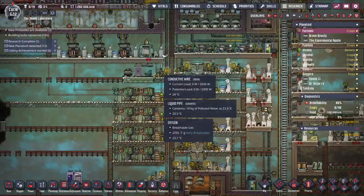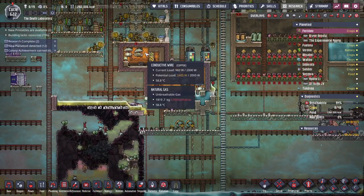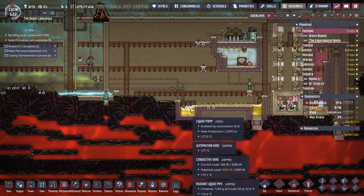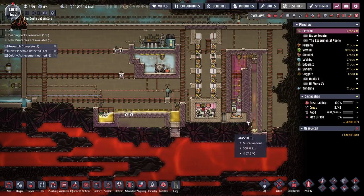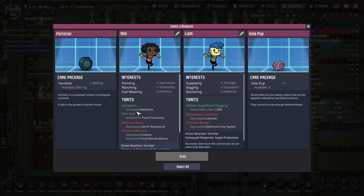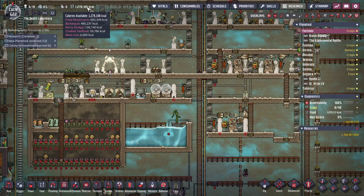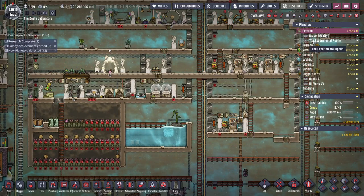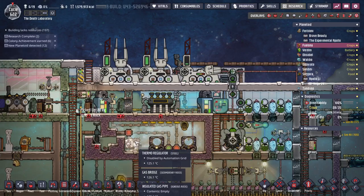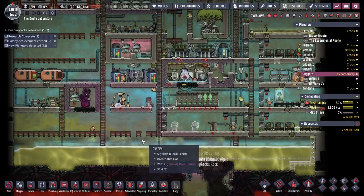How are you doing? I haven't checked on this base in so long. Oh, you've got 2,000 kilograms of natural gas — plenty of water. All that seems to be working fine. 1.2 million calories of food. And I'm betting we've flipped over onto all barbecue — yeah, half barbecue. And you're still sending over Igneous Rock as fast as you can. All the main bases are fine.